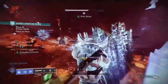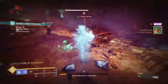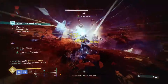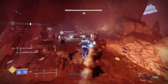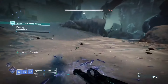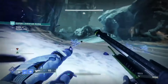You've also got Impact Induction, Stasis Loader, Fastball, Stasis Resistance or whatever resistance you want, Concussive Dampener, and Reserves for Stasis. Then we've got Better Already, double Stasis Weapon Surge, Distribution, Time Dilation, and Powerful Attraction. Where it gets really interesting is with the Artifact Perks — I feel like these are going to be more impactful than people might realize at first.